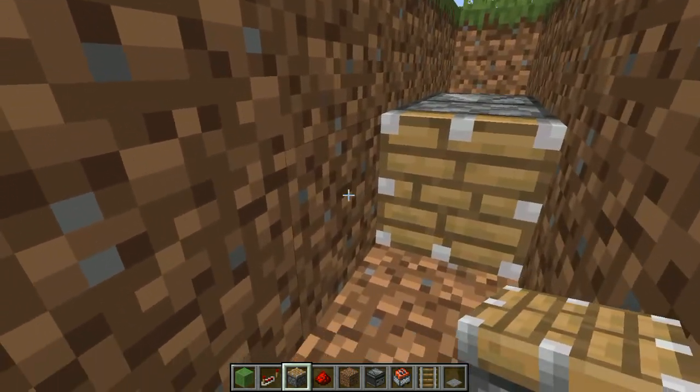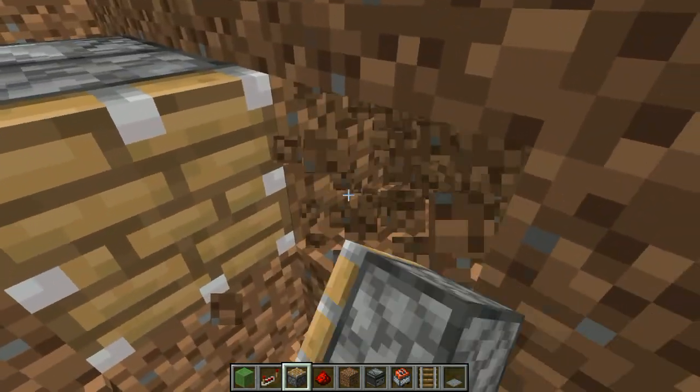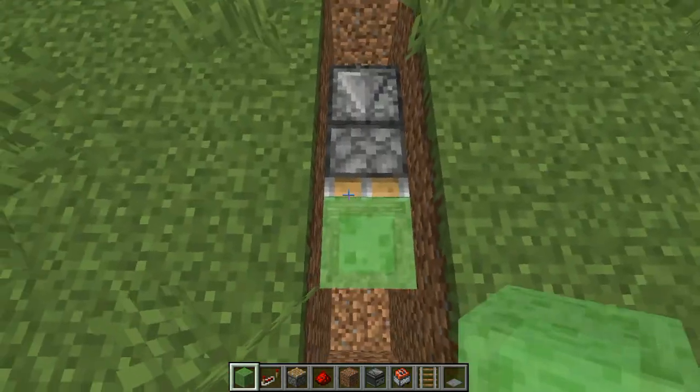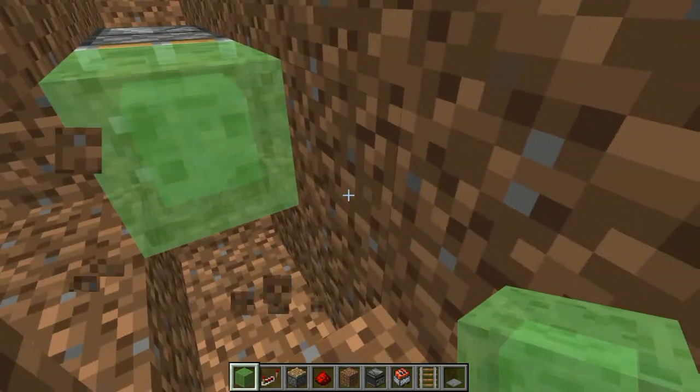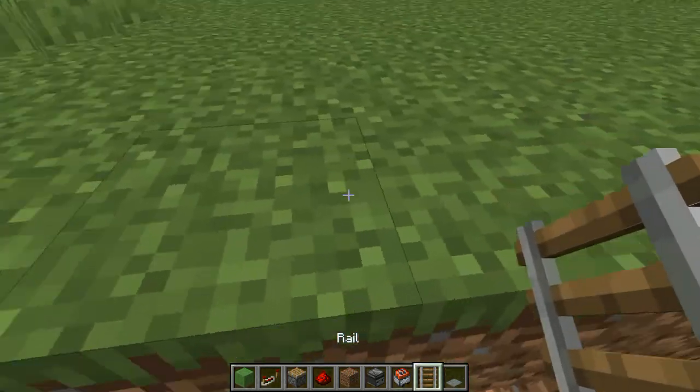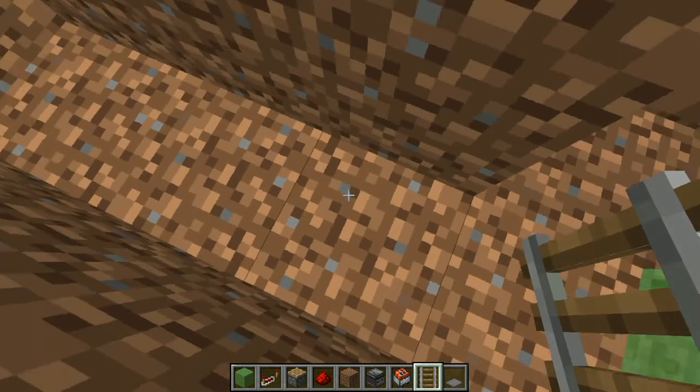Then we're going to place one piston like this, with a slime block — you can see that in my inventory. Make sure you mine the blocks around it because you don't want it to stick to anything, even these two.